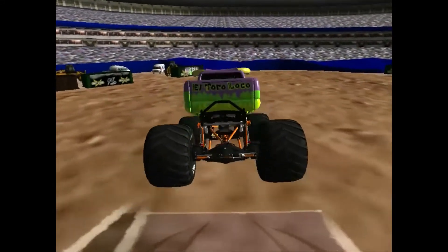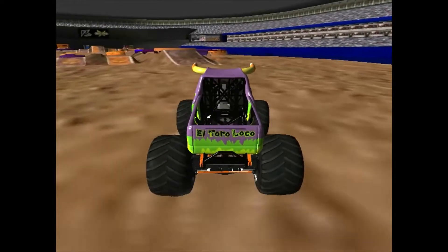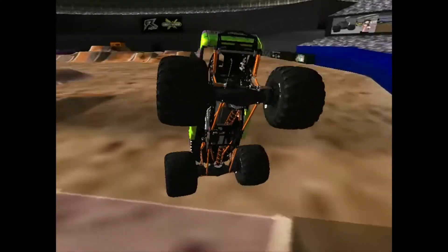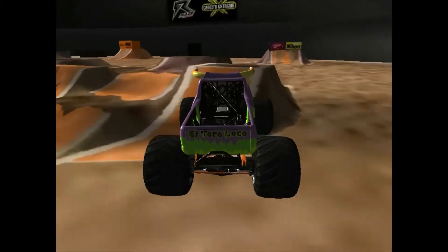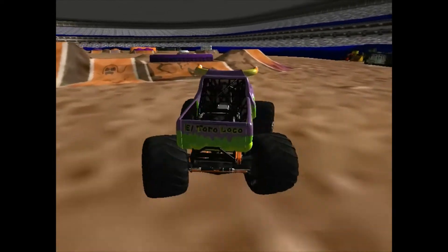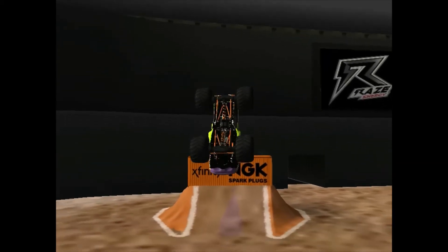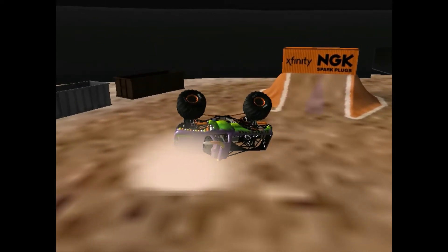Going for the backside of the buses, again going to nose dive, and yes going for another slap wheelie. El Toro Loco just a wheelie master here today. Now heading for the bus — gigantic sky wheelie from El Toro Loco, and he's going to stop on top of the bus. Just a crazy trick from El Toro Loco. Another huge jump at the side of the ramp — oh my word. El Toro Loco getting some crazy jumps in, then going to pull it back in for the NGK Spark Plugs Xfinity Orange Backflip Ramp. Going to flip it — it's a long one. Can he keep it on all fours? No. El Toro Loco on his side after a big backflip.